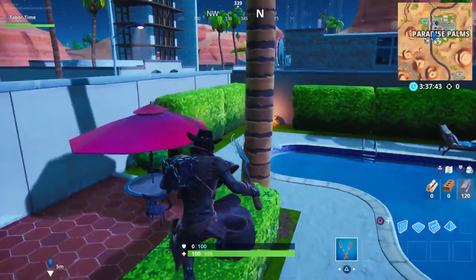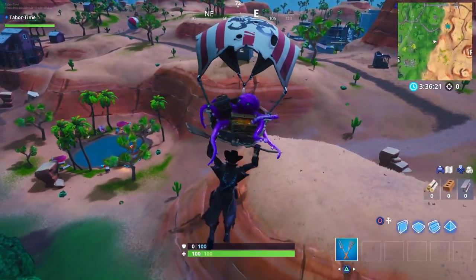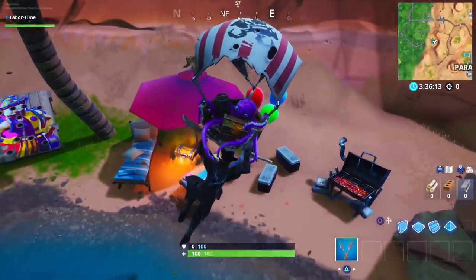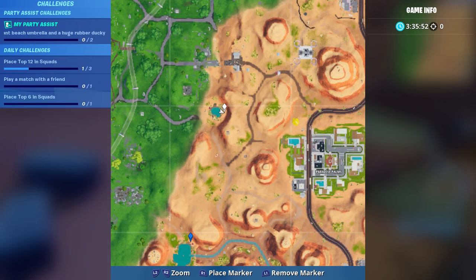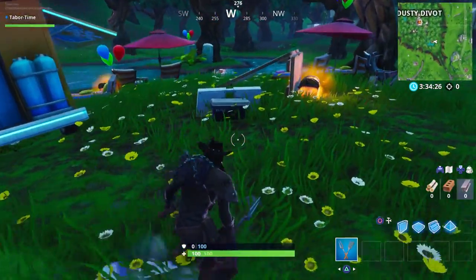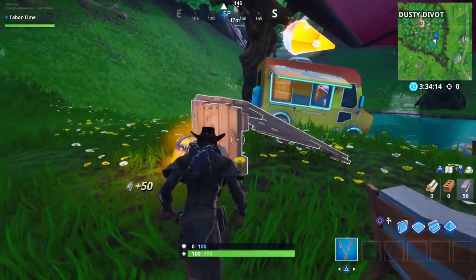Not all beach party locations have grills — I scouted them all. The first beach party with a grill is the oasis right next to Paradise Palms — you can see it on your mini map. The beach party to the south does not have a grill, so take note. The next beach party location with a grill is in Dusty Divot, in the southeast portion right next to a body of water and the clown carnival board.